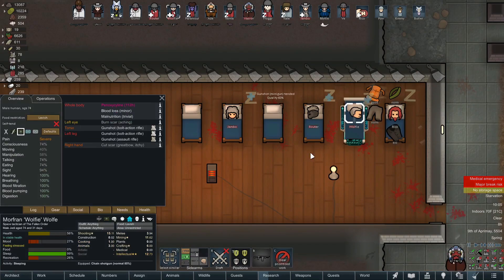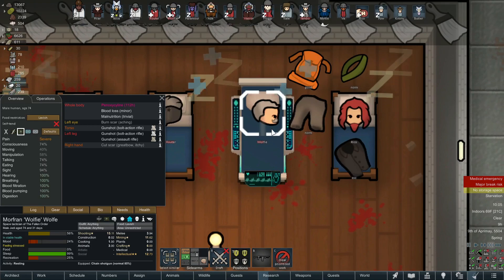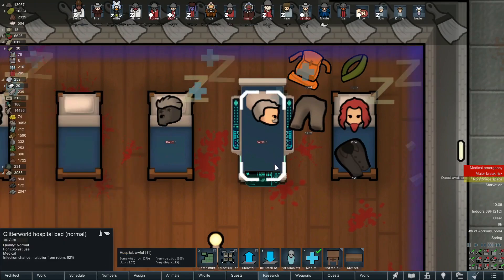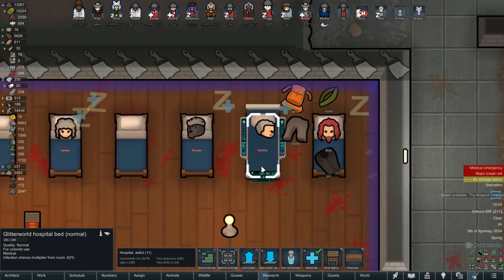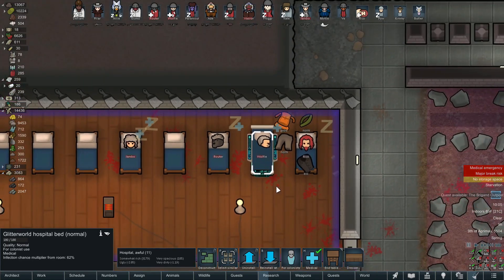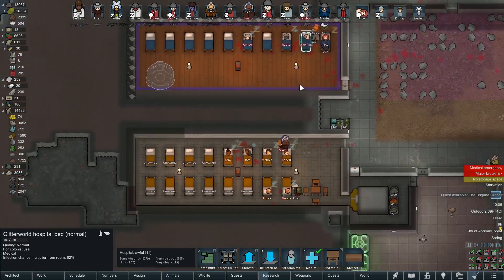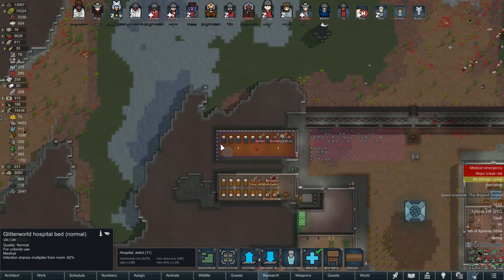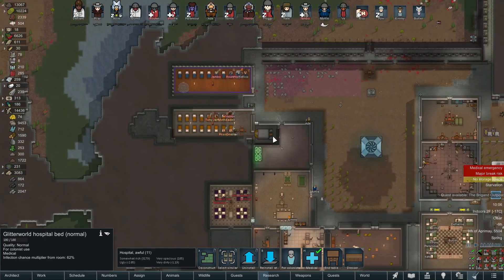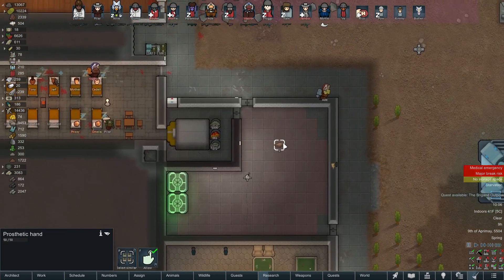I forced a couple of our Jedi to get up and come in here and heal them, so they're doing okay. Wolfie is actually laying in a Glitterworld hospital bed. I traded for this — didn't build it. I don't know if we can research it but I just traded for it, it's the only one we have sadly. One of the things I love about RimWorld is setting up a really high-tech advanced hospital where you can upgrade all your bionics — it's one of my favorite things.